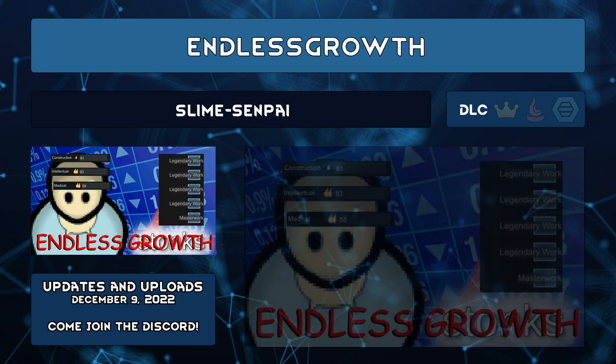Endless Growth by Slime Senpai is a 1.4 update/fork inspired by Duck's Insane Skills, which hasn't been updated to 1.4 yet but is being worked on. This removes the skill cap of 20, going all the way up to 100. Slime Senpai has a few recommended mods to make full use of high skills. One change is removing the limit on quality — Masterwork upon Masterwork, and Legendary quality is possible too.